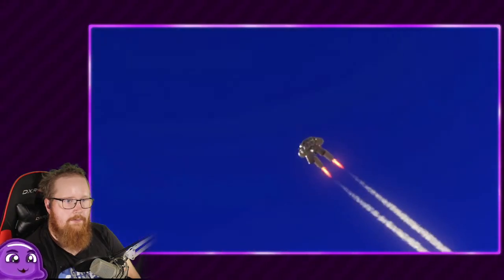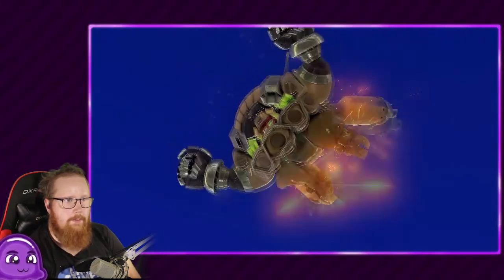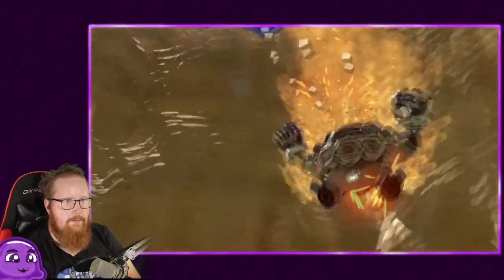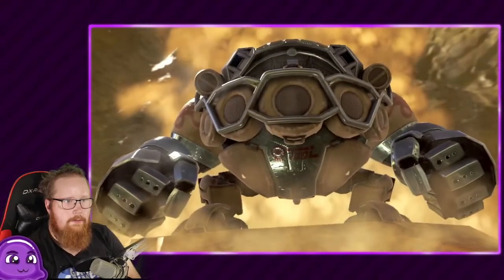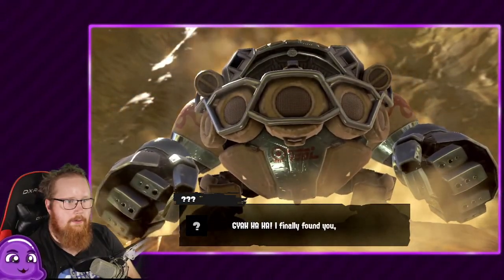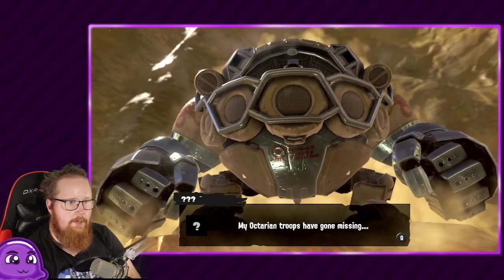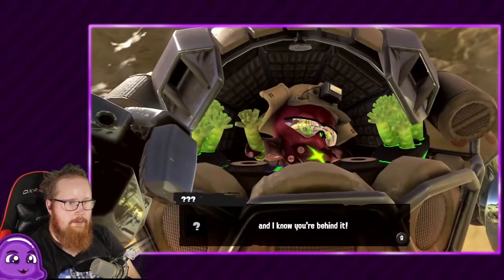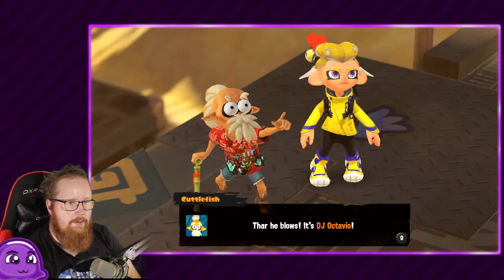I already had to fight this boss in this area so I know who it is. I think a lot of people can tell who it is from this first scene. I am here. I've finally found you, Cuttlefish. My Octarian troops have gone missing and I know you are behind it. There he blows — it's DJ Octavio!